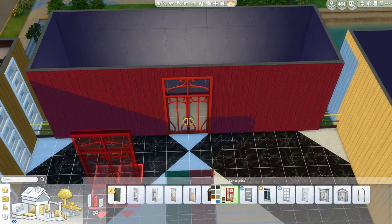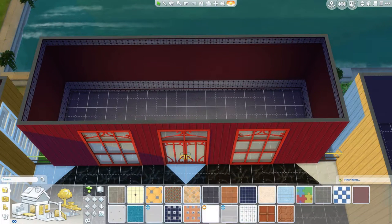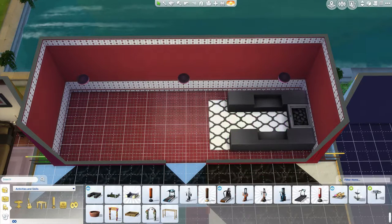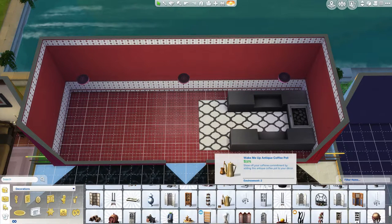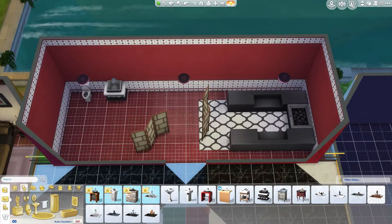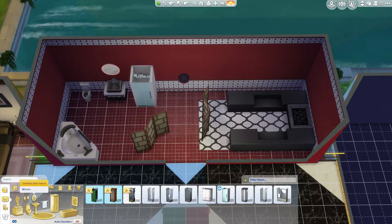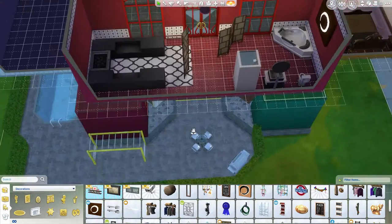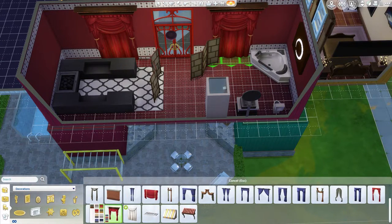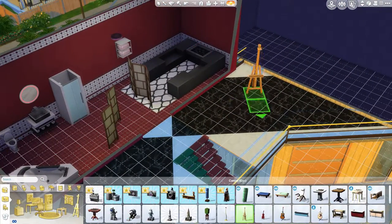Finishing with curtains, we move to the bathroom on the top floor — the only bathroom in the entire lot, so I wanted to make it special. There are nice big red windows, a red tile floor, and spotlights. I've put in a sauna area with privacy screens, a toilet, sink, and a nice big corner bath. There's a mirror above the sink and a shower so Sims can wash off after the sauna. Some artwork with a glowing symbol acts as a light source, along with decorative curtains that also brighten the room, and towel racks on the wall.